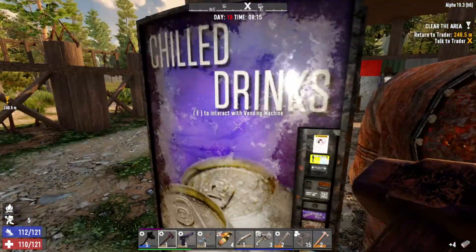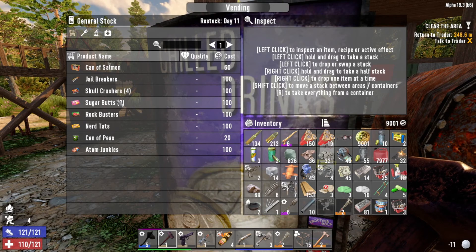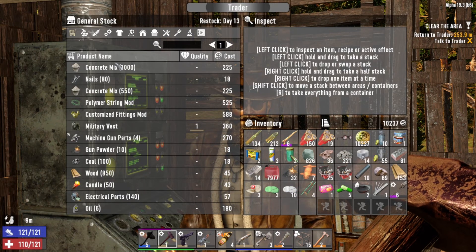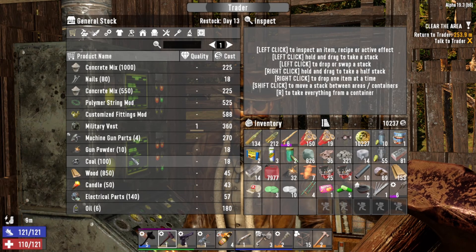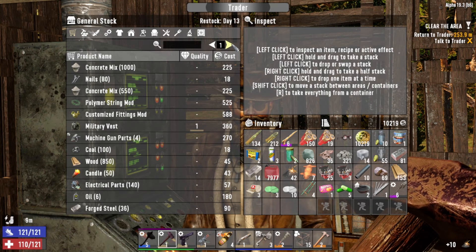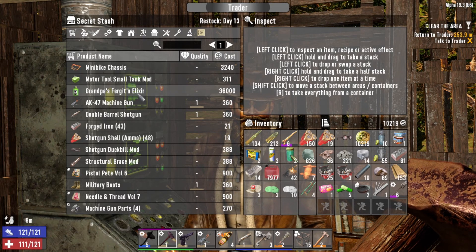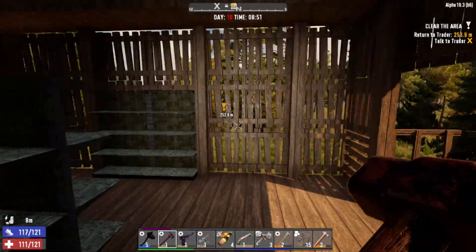Let's sell the trader our stuff. They do have Sugar Butts - let's get rid of that. We sold him everything we can sell. Let's go through and see what he has for sale. He actually has some gunpowder, let's buy that - he only has 10. He does have a mini bike chassis but I'm going to hold off. We're going to go see the other trader, hopefully they have a mini bike for sale.